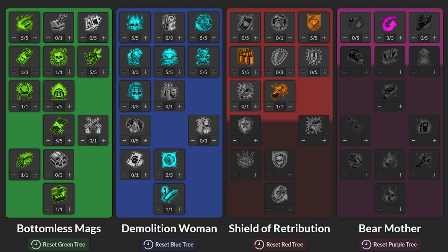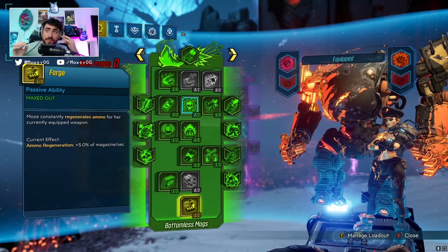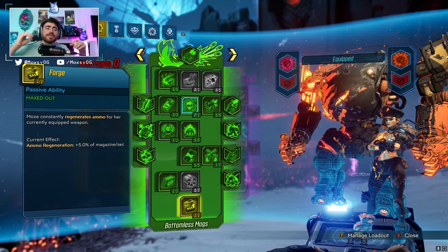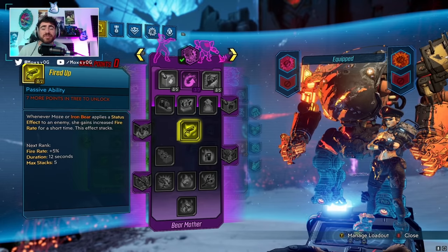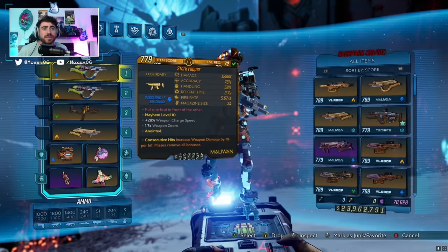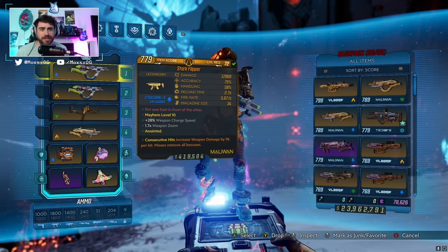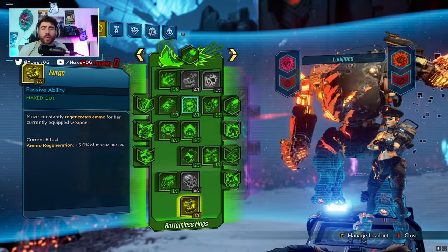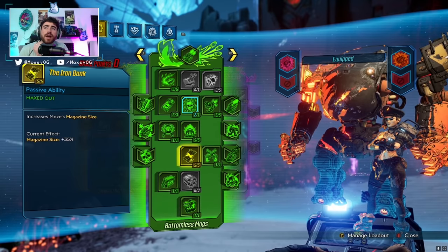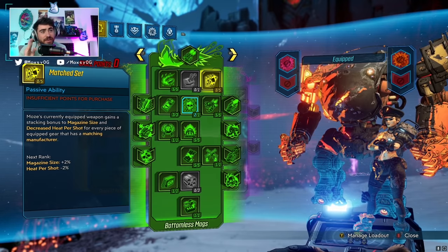Let's get into the skill tree. Green tree first, because that is where the new points are — basically the seven points are dumped pretty much into the green tree. The big pickup for us is Forge. We never got Forge before. I was kind of struggling between Forge or Fire It Up — that fire rate is really nice and leads to higher DPS, and with my Flipper it was amazing, but I was reloading on my Flipper which irritated me, and there were a lot of other weapons I just couldn't use. So for quality of life, we're going Forge.